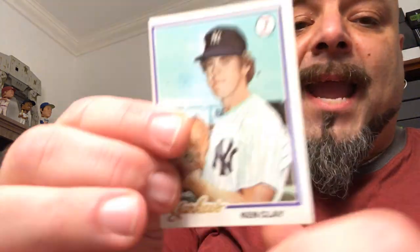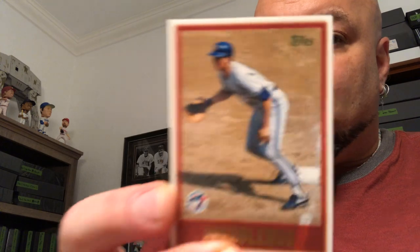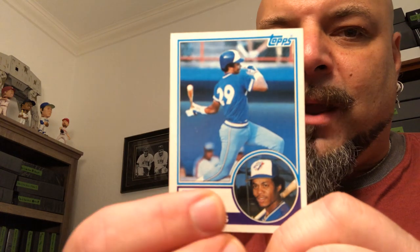The Flap — remember the Flap? When he hit a home run he would run around with his hand kind of limp-wristed. Ken Clay, Yankee, 1978 Topps — a little off-center but eh, what the heck. We got a John Olerud, 97 Topps — I PC John, he's in my binder, he gets a binder spot. Andre Robertson, 83 Topps. Jesse Barfield, 83 Topps.